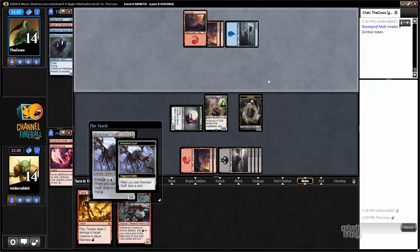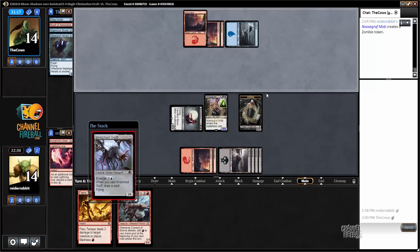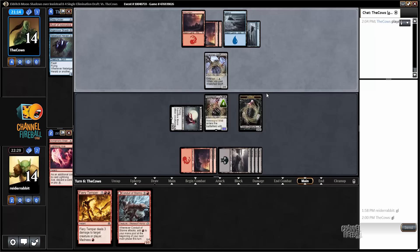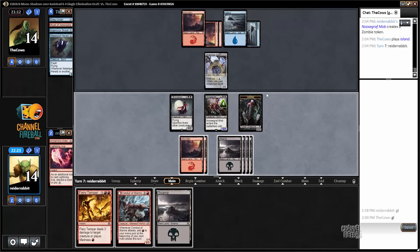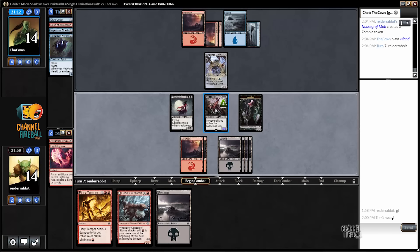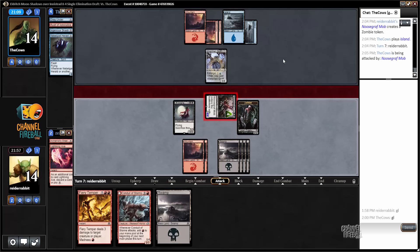Wretched griff — sure. Perhaps I should have used fiery temper instead of alchemist's greeting if I had thought more about a card like wretched griff. Looks like I can attack with new scraft mob. I get moderately blown out by an instant because the mob would get pumped down to 3/3, but I could cast fiery temper to trade with the griff, or I could activate Voldar and pariah's ability. All things considered, I'm going to attack with the mob. I'm likely to get in for damage, and I have some ways to mitigate the downside if my opponent has a trick.